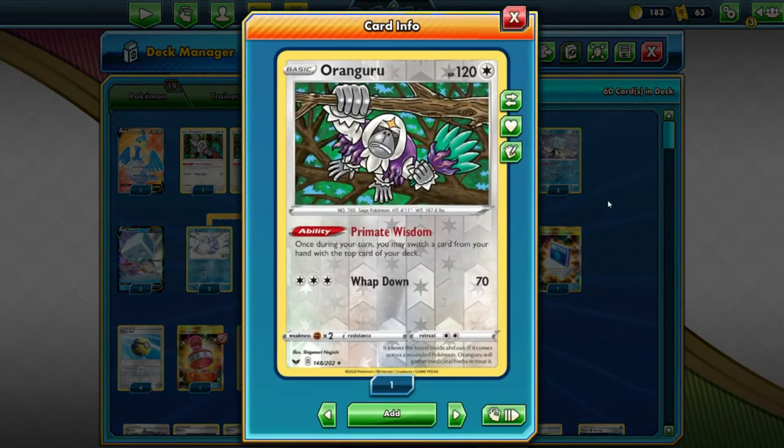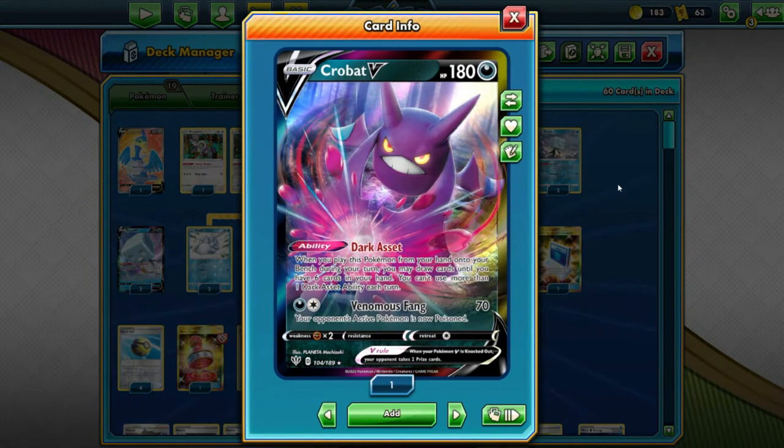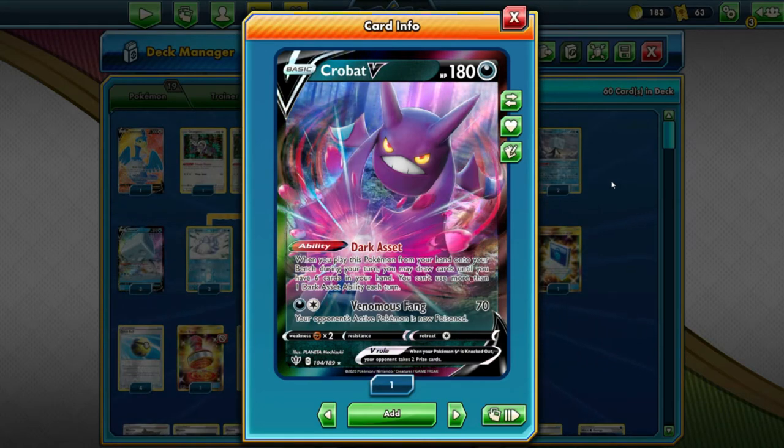2 copies of Oranguru to swap out a card from hand with the top deck — everyone knows what Oranguru does. It's fantastic. 2 copies of Crobat — everybody knows what Crobat does. When you get Crobat, put it on the bench, drop the sticks. We love Crobat. Crobat is amazing.